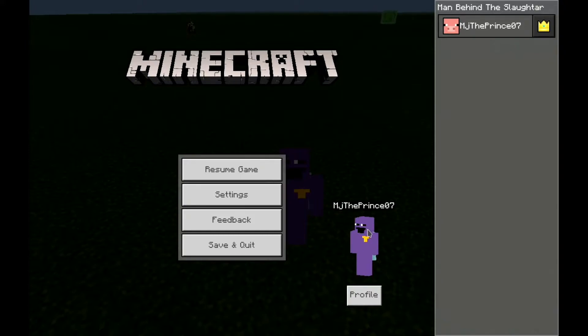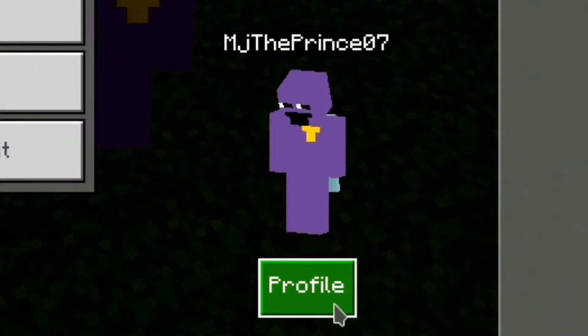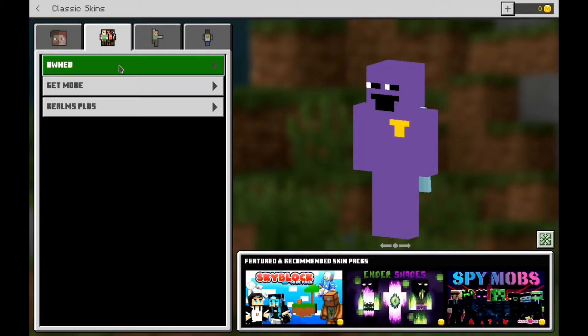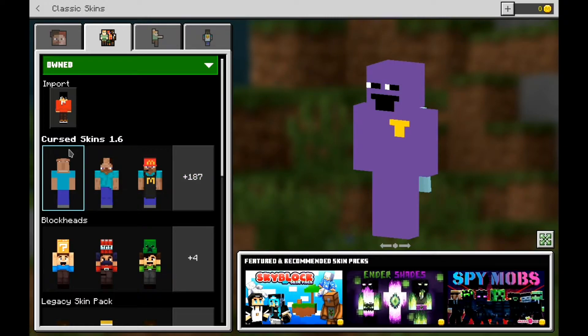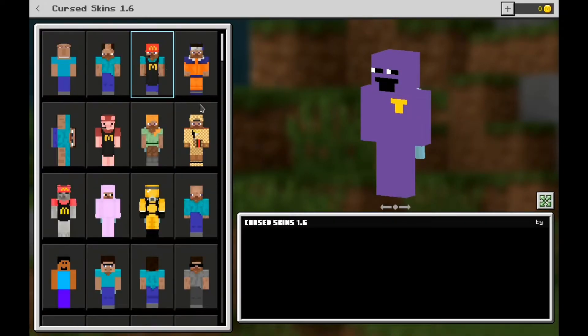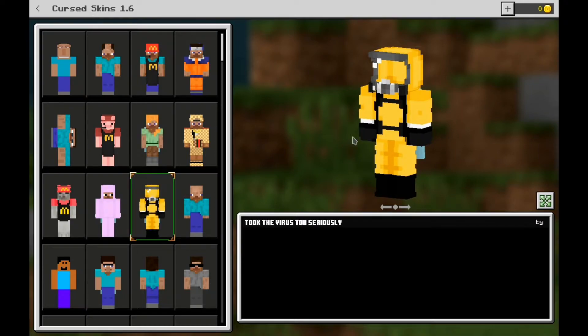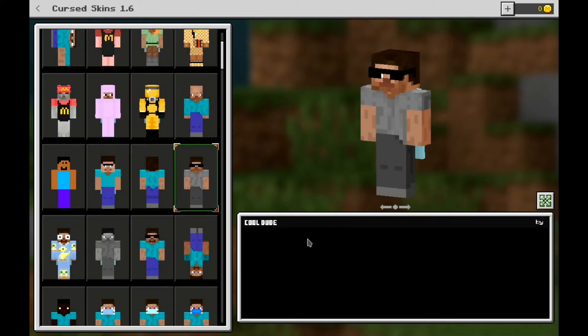I currently have Purple Guy because of the intro — I intentionally picked that. If you go to the profile menu, you can actually see your skin packs list. You can get your skin pack here, or your custom skin packs. Whatever skin packs you have, you can find things like this here.